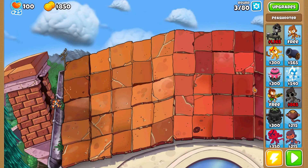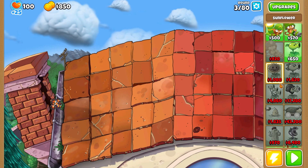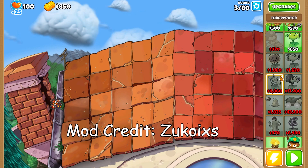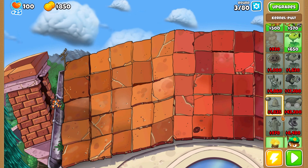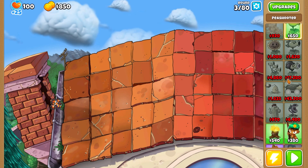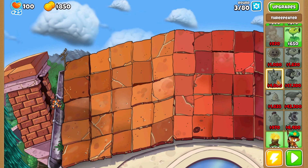Alright everyone, welcome back. Today this one's gonna be pretty interesting. We're gonna be taking a look at these towers right here — if you can recognize them, they're from Plants vs Zombies. Zukoix managed to make some towers from the PvZ franchise into BTD6, and there's even a map: the roof level from the first Plants vs Zombies game. Seems pretty fitting to play on that. We got 10 different towers or plants to use.